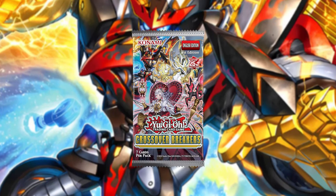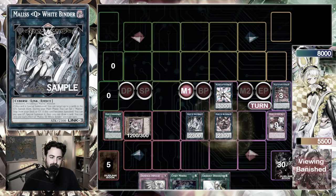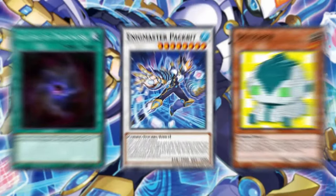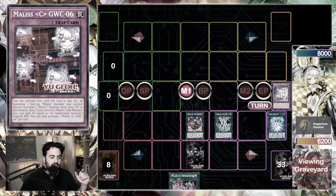The deck building set Crossover Breakers comes out later this year and as any deck building set does, it introduces three new archetypes into the trading card game. Today we're going to be looking at one of these three archetypes, doing a video for each one of them, learning how to play them together, looking at all the cards and understanding how to actually play the strategy. Today we're going to be looking at the Malice cards, the complementary tech cards that you need to get your hands on right now if you want to play this deck, and replays of course — how to play the deck correctly. It only just released a few days ago in Japan so there's going to be a lot of room for experimentation, but this is going to be the place for you to learn about Malice.